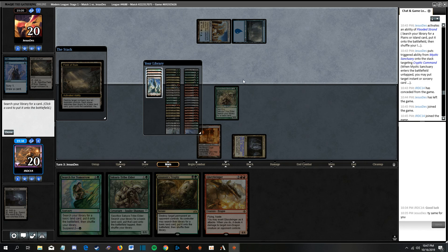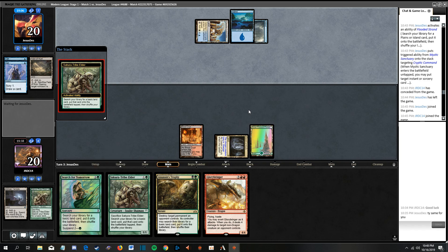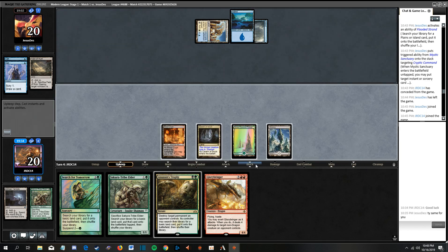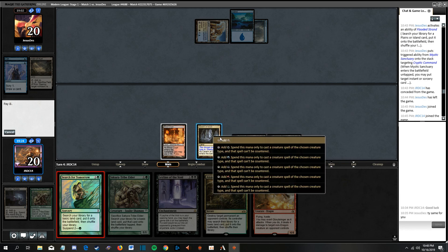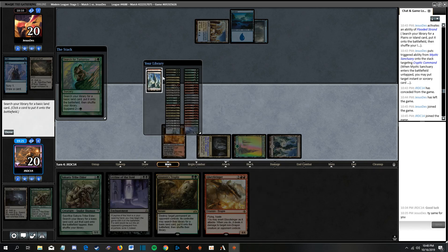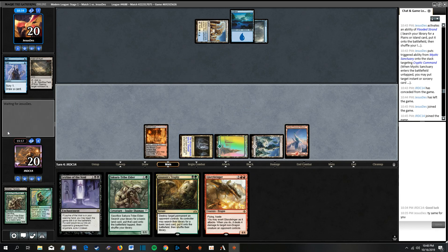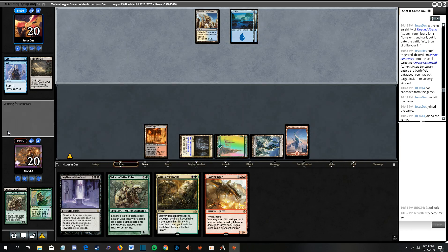So yeah, I have a Field of Ruin here. I'm going to grab the Forest. Oh, I'm an idiot - I needed to grab the red source. Yeah, I needed to grab the red source. Damn it, I messed up again. It's fine, we'll start playing better next turn I promise. We missed a big window here to get them with Glorybringer.